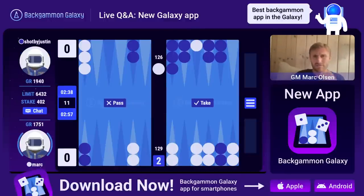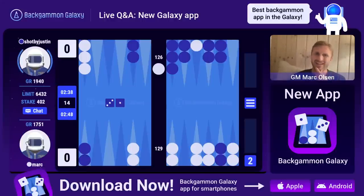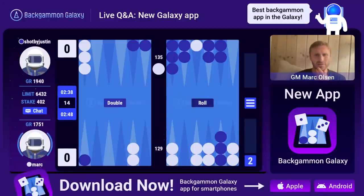Justin doubles me here and this is money game, so this is like a level-two-and-a-half blitz formation he's got going on. But I have pretty good counter-play here - he has a long way to go with these two guys. I think I have to take it. I like to take a little bit deeper in money games, just because there's play left here. Yeah, there we go - now there's a lot of play in this position.